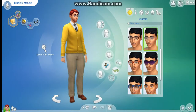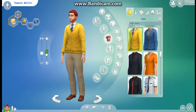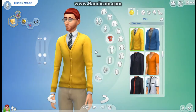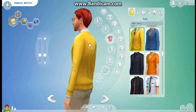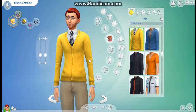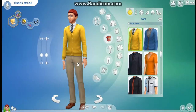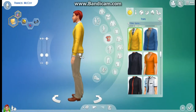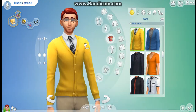Now I'm going to create his body. I want him to be skinny, with barely any muscle — but just enough muscle. I'll edit his body physique now and then edit his clothes off camera. Not that much fat. He's gonna have a little sludge in his back. That's okay.